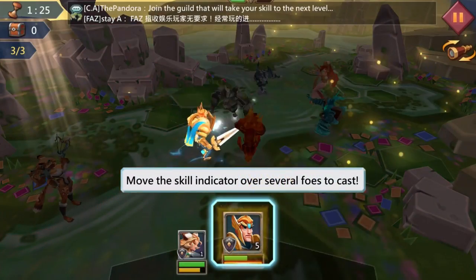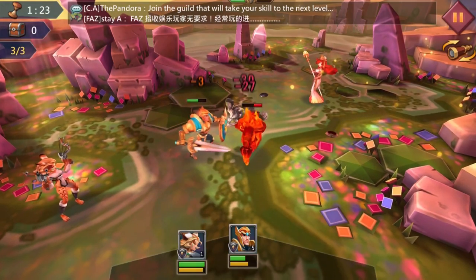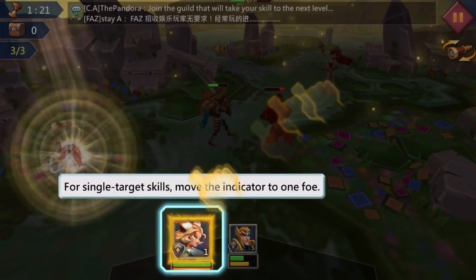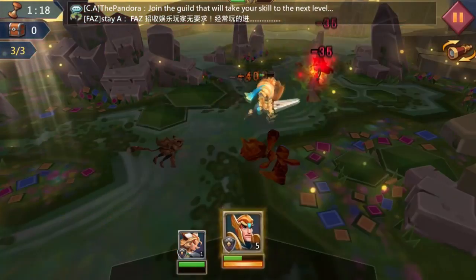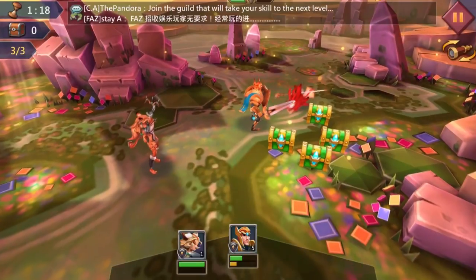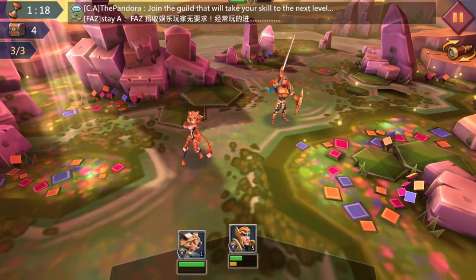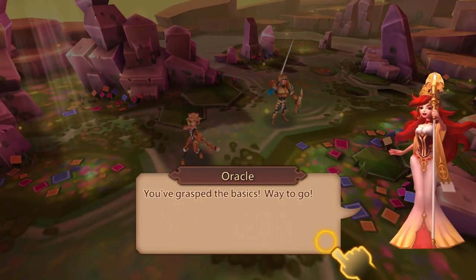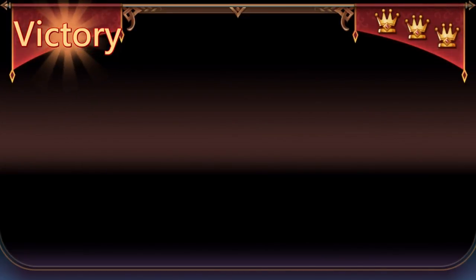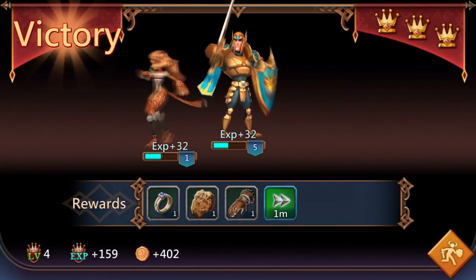Boom — did you see that attack! Now we have the boss. As we gain MP we can use special powers. Move the skill indicator over several foes — look at how he went to town taking them all out! We'll do the same with her. Our second MP use will destroy and obliterate. We got them all — fantastic! Victory! Thank you, Oracle. I'm glad we grasped the basics. We gained a decent amount of XP and some reward as well.